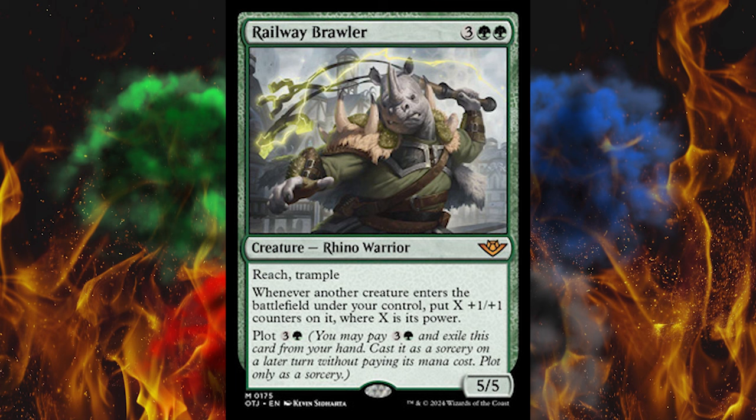Anyway, Railway Brawler — 5-cost 5/5 Mythic Rhino. Reach and trample, and whenever another creature enters the battlefield under your control, put X +1/+1 counters on it where X is its power. That is f***ing ridiculous. And then plot 4. This is so stupidly overpowered. Monogreen is already too powerful to the point where people are running midrange, conservative, early-to-mid game kills. But this just puts it way over the top.